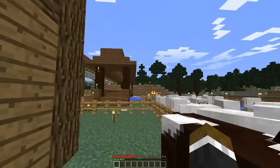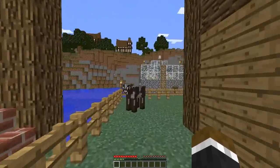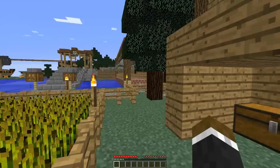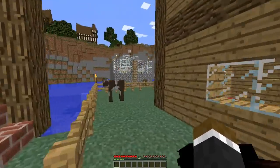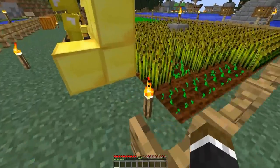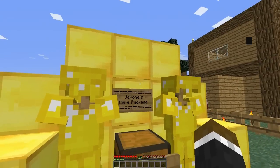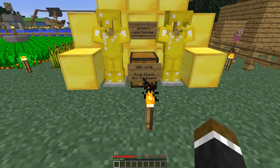We spent the last episode diamond mining and came across some really awesome things down there. We got a ton of diamonds and a ton of different resources. The point of the diamonds was that we could get diamond armor, enchant it, and eventually go fight the withers. Choco heard about our struggle and decided he wanted to give out some help. So, without further ado, I have for you Jerome's Care Package, with love from Choco and the quiz.